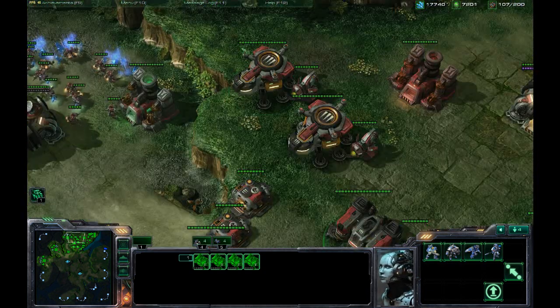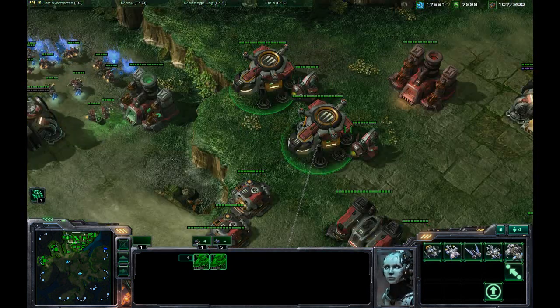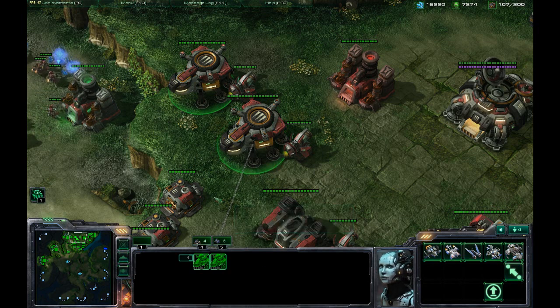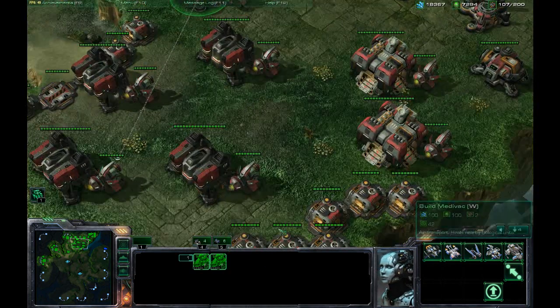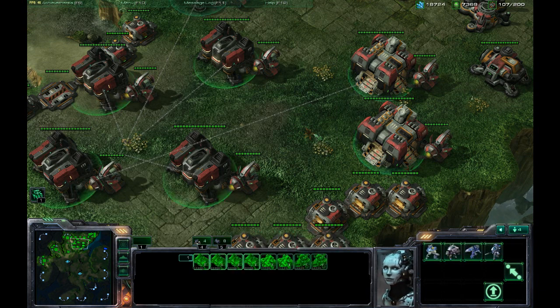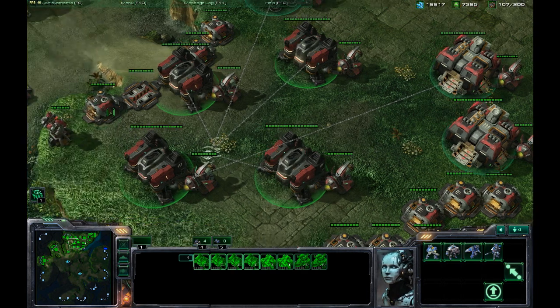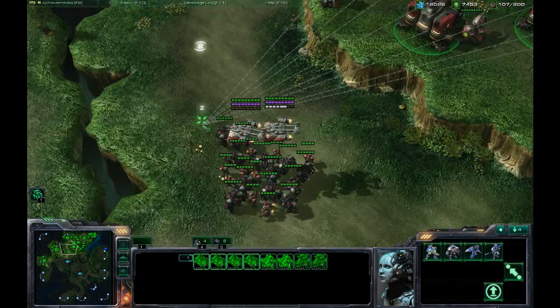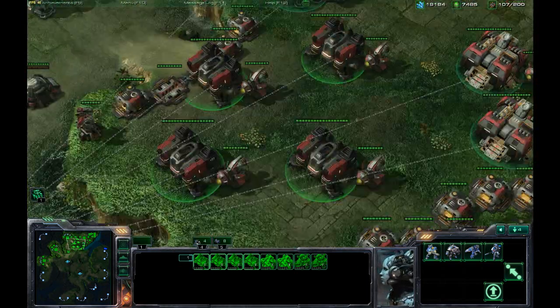I can also come up here and highlight my starports, hit Shift 5, and I'll have two starports on there. Now I have four barracks and two starports. I can come down and add my factories as well for a total of eight buildings. What's useful about this is you can also hotkey all of your buildings to one rally location, so any units that build from all those buildings will automatically go there.